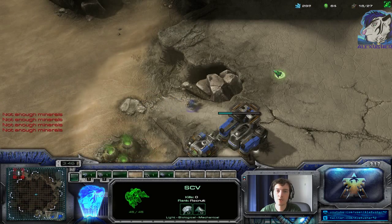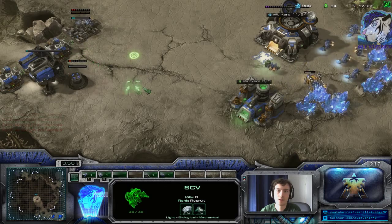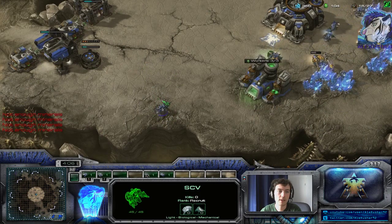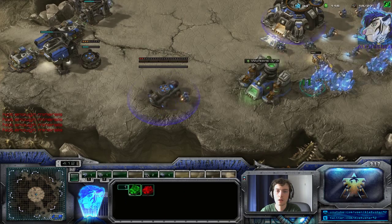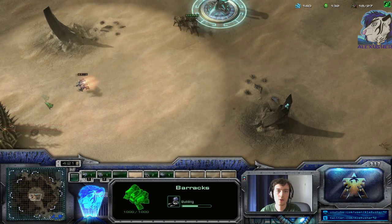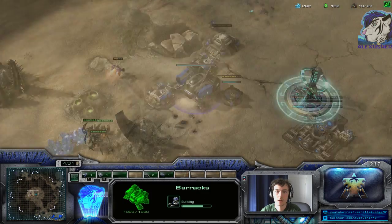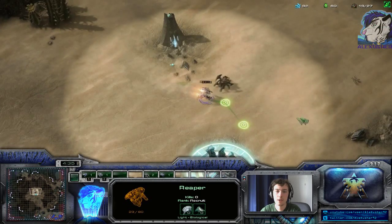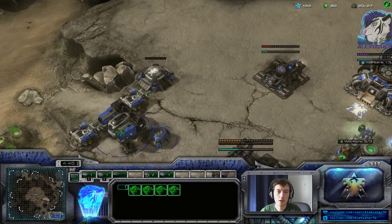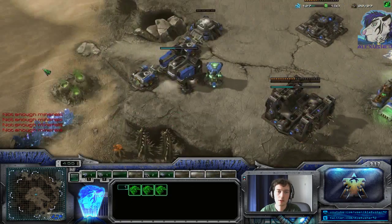There he is — and there are roaches! With roaches already on the way, I know I need a bunker and I can cancel this expansion. There was no base — he's fully committed into that push. So he'll force me. Maybe I can lure them away just a little bit — buy as much time as possible. Get a factory. There's another roach, so everyone back into the bunker. I'll be forced to pull SCVs soon.